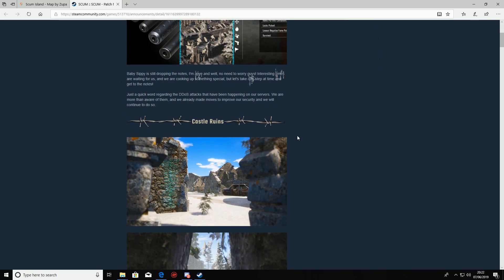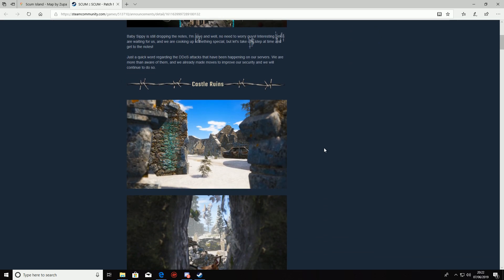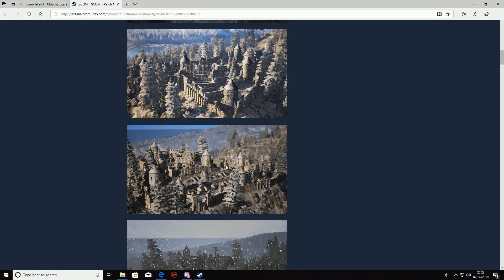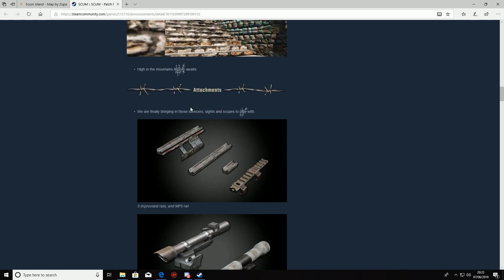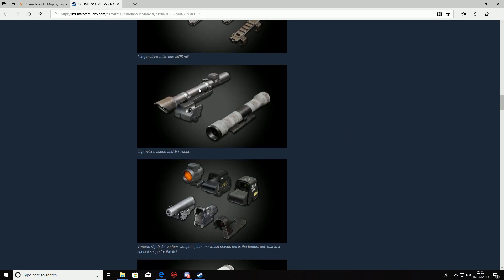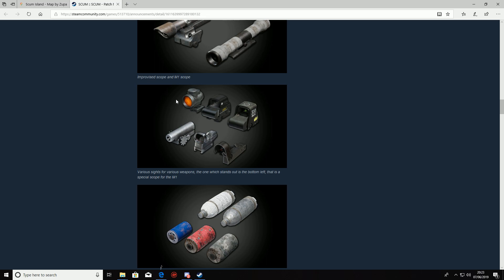These are the patch notes for today, the 7th of June. The first thing added is the castle — we're going to show you the new castle ruin location. There are also attachments, which is the really big one. We're finally bringing in silencers, sights, and scopes. These are the improvised ones you can make in-game and attach. There are lots of improvised rails you can now attach to weapons, and the devs have uploaded a document showing everything currently in the game. In red means not yet in the game. You now have three improvised rails, two improvised scopes, and additional scopes and sights for various weapons — the standout being the long-awaited one for the M1.